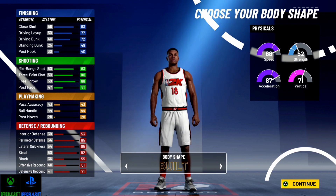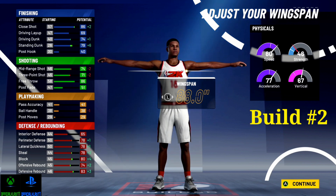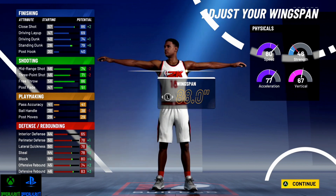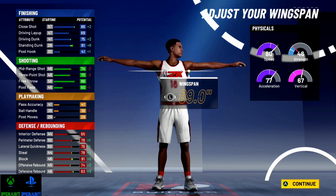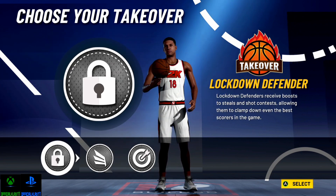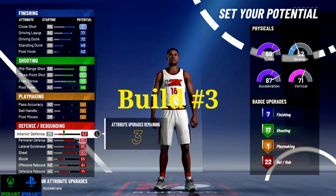So we got the same type of build but one more badge in shooting and one more badge in defense and rebounding. You might think as a PG the stats will be all different — but no, it's the same thing. Go 6'8" height, 188 weight, max wingspan or two off wingspan. You get essentially the same exact stats. Six-eight point guards are going to be the same as 6'8" small forwards except you're going to get more badges. You can't get glass takeover since you're a PG, but we want that lockdown takeover. It'll give you Penny Hardaway, Malcolm, and Ben Simmons as comp names.